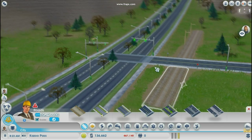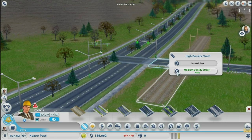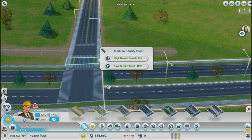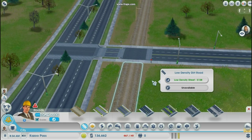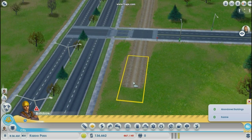We're going to use the road upgrade/downgrade tool here. You see that little spot there in between the dirt road and the avenue — this is what we're going to downgrade to medium density. As you can see, the stoplights disappear. Now, this is going to minimally impact anything, because what's going to happen is there's going to be a stop sign there instead of a stoplight, and you're still going to reap the benefits of having a high density street, so you're still going to get your big buildings.